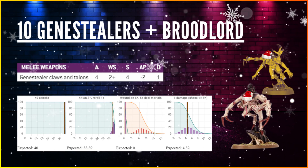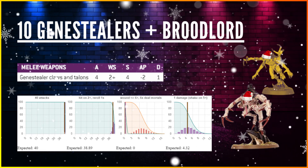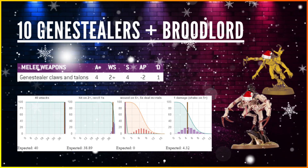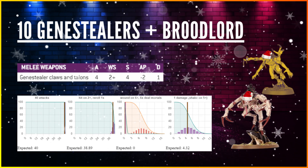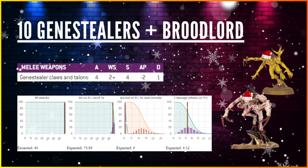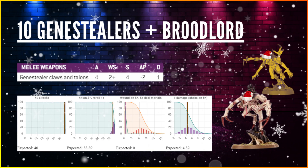Next, 10 Genestealers with a Broodlord. Genestealers can reroll hit rolls of 1, and reroll wound rolls of 1 if the opponent is on an objective — we won't use the wound rerolls here. The Broodlord provides Devastating Wounds for the unit. Genestealers have Claws and Talons: 4 attacks each, 40 total, hitting on 2s, Strength 4, -2 AP, 1 damage. Hitting on 2s and rerolling 1s gives about 38.89 hits. Wounding on 6s triggers Devastating Wounds — mortals bypass saves. After the 5+ Feel No Pain, you're expecting 4.32 damage from the Genestealers alone.